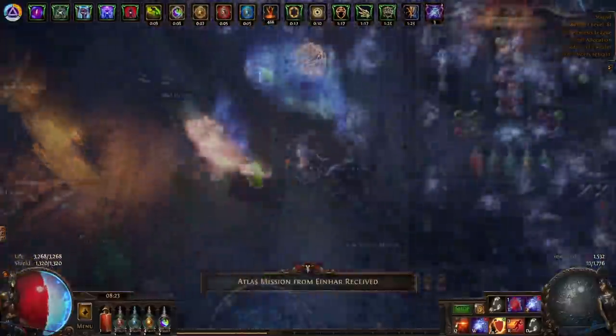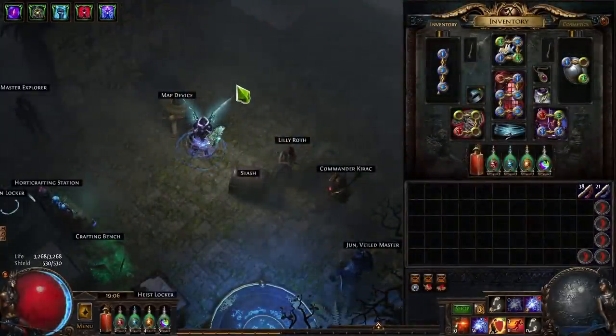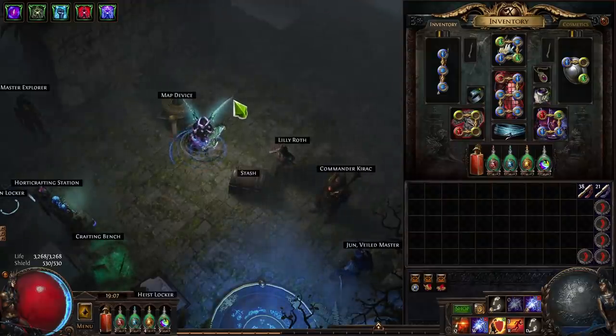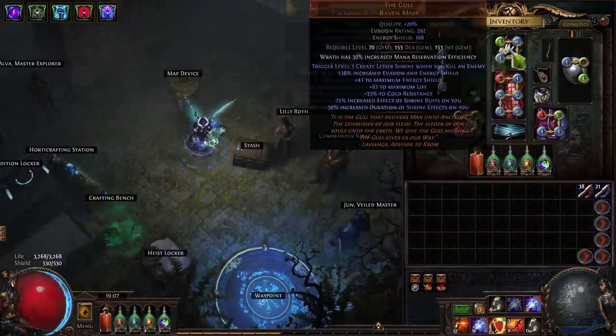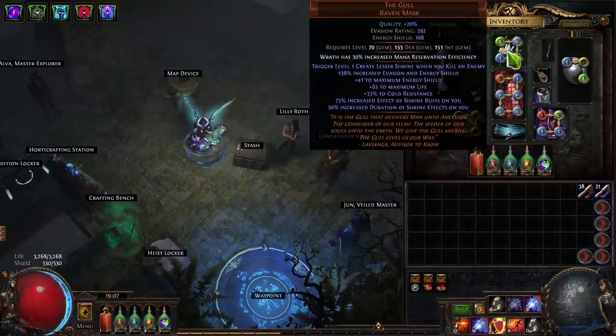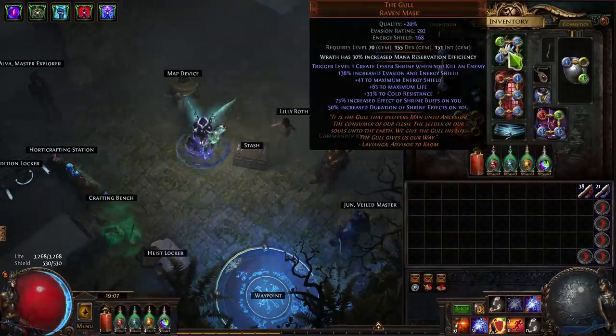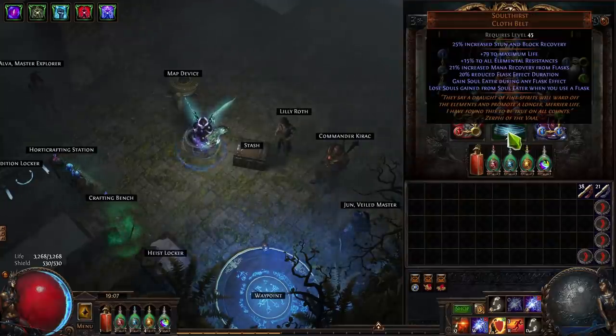So what is this build and why is it so fast? The idea is very simple: we're combining a couple of extremely cheesy and abusive mechanics available this league. One is shrine abuse and the other is soul thirst abuse. Soul thirst on its own would carry, and shrines on their own are a little harder — shrines are better the longer the map, but soul thirst is better the shorter the map. The sweet spot is a one-minute map where you click a couple of shrines and you're absolutely blasting.